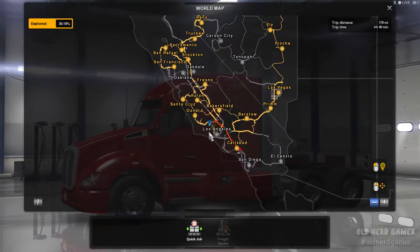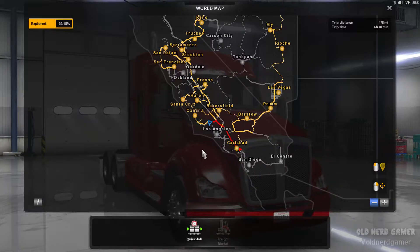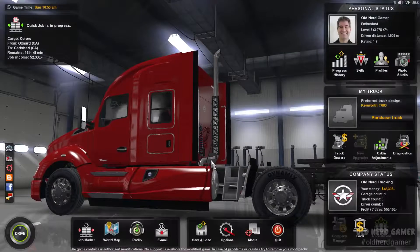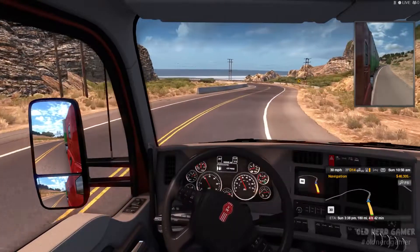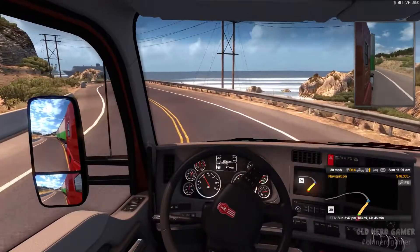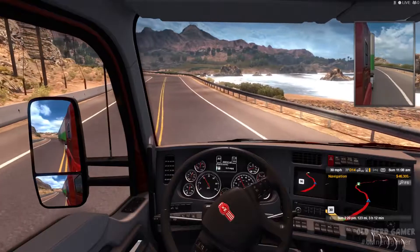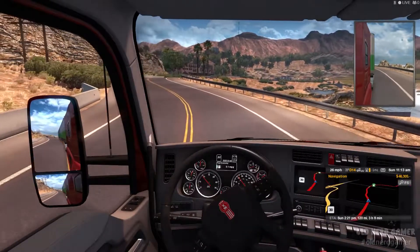Looking at the map — LA's right there and we're up here. It looks like we're coming down this road, so let's just keep going. We get some nice scenery. Our ETA is Sunday, which is today, so it's just a couple hours. Oh that's pretty — I love the coast. The Oregon coast is my absolute favorite because it's very rough and rugged and just beautiful.